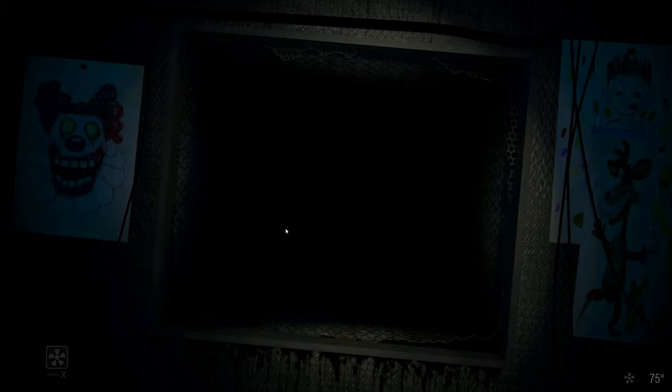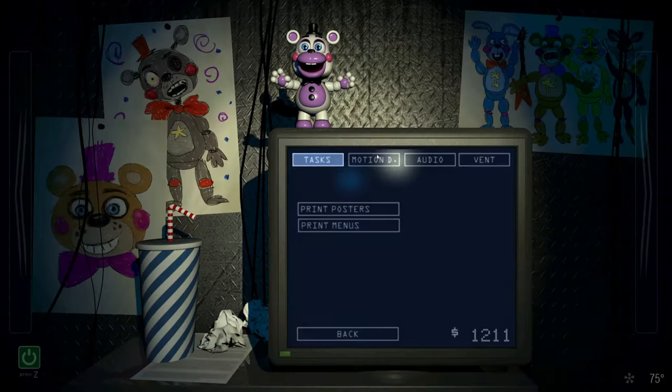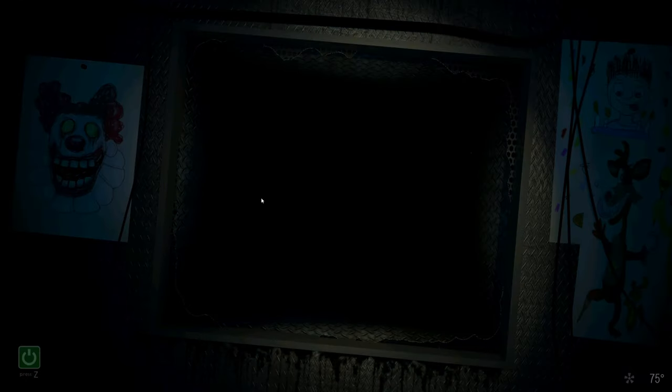When an animatronic enters the vents, you'll need to be able to immediately recognize which vent they're in. Staring at a vent will completely eliminate the possibility of anything in that vent entering the office. Therefore, the sooner you can look at an animatronic in the vent, the better. It should be easy enough to tell where an animatronic is while you're looking at the terminal — you'll hear noises in the left ear if they're on the left, and vice versa.